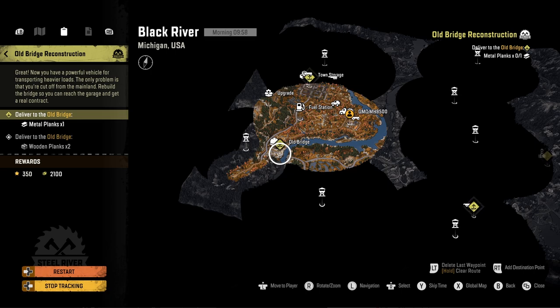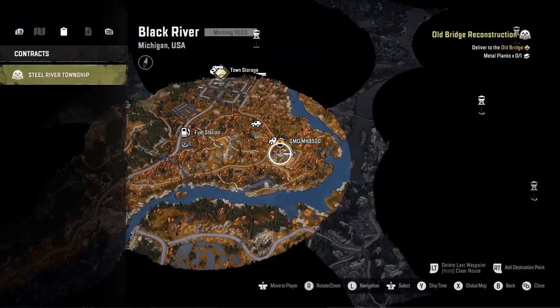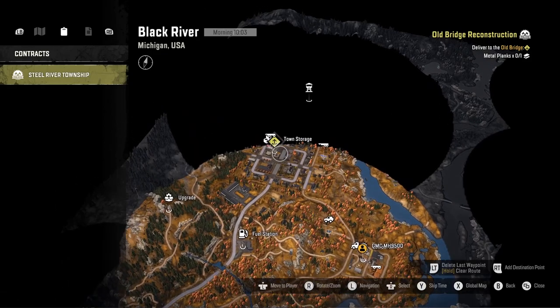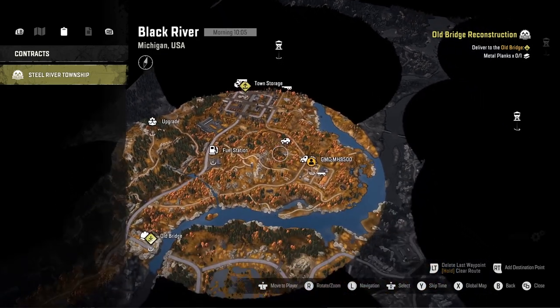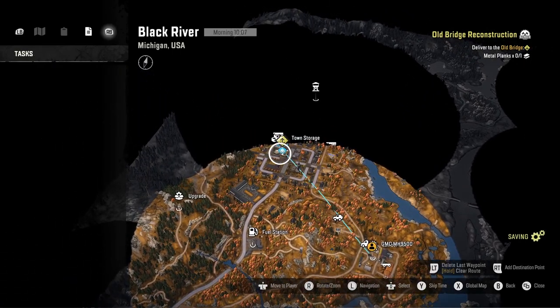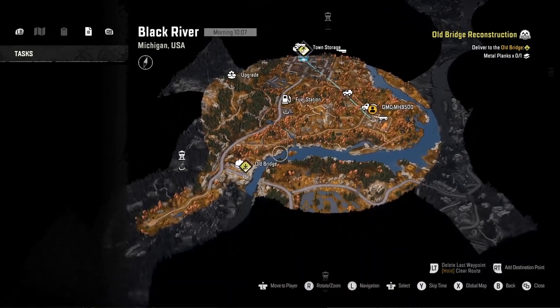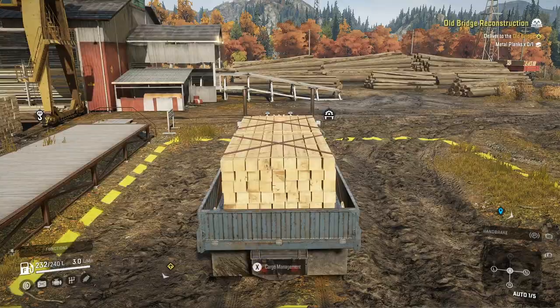Truck has space for cargo — every truck and trailer has different cargo capacity per slot. Find the materials you need and deliver them to the bridge. I got the wood, and I'm guessing the metal is here. Can I go in? Let's go here.